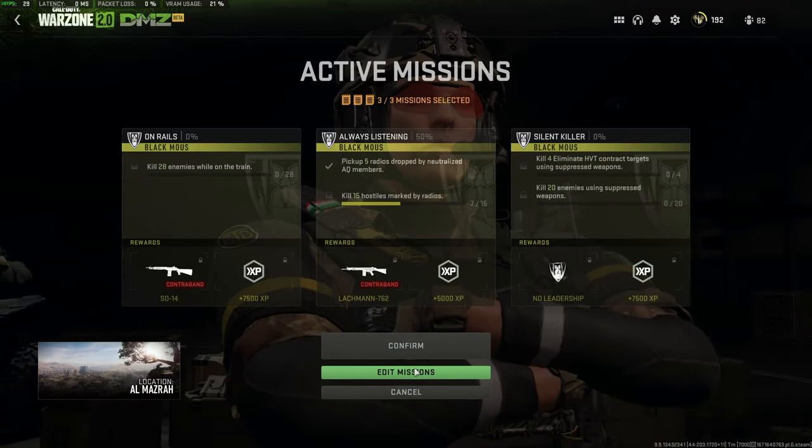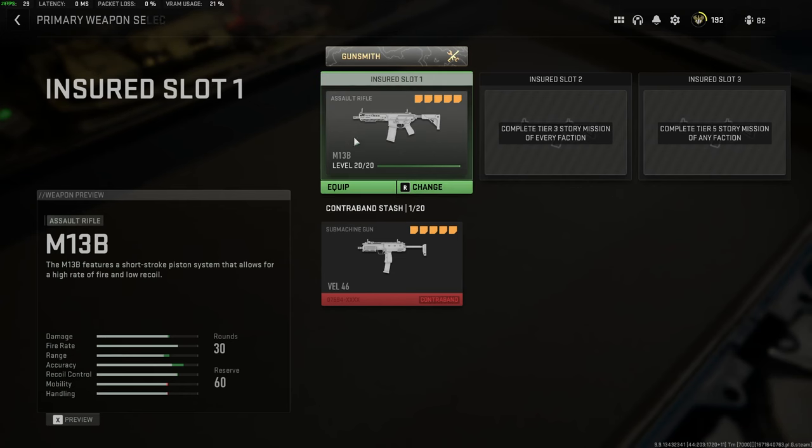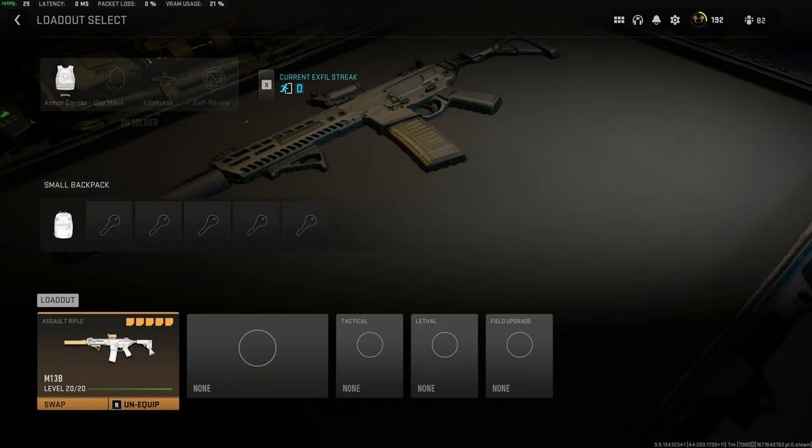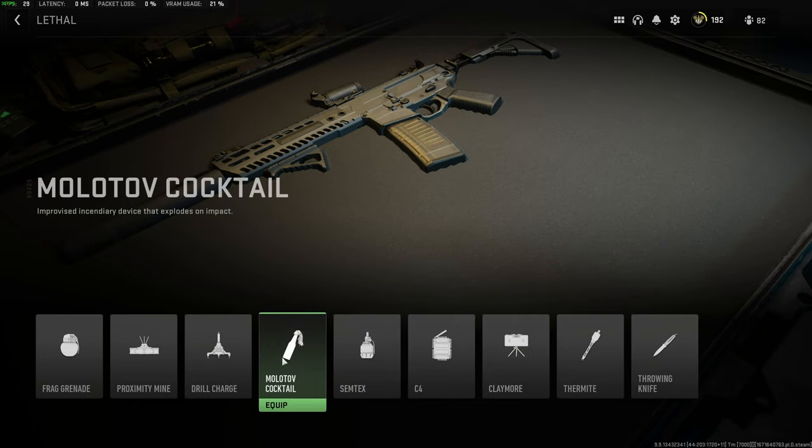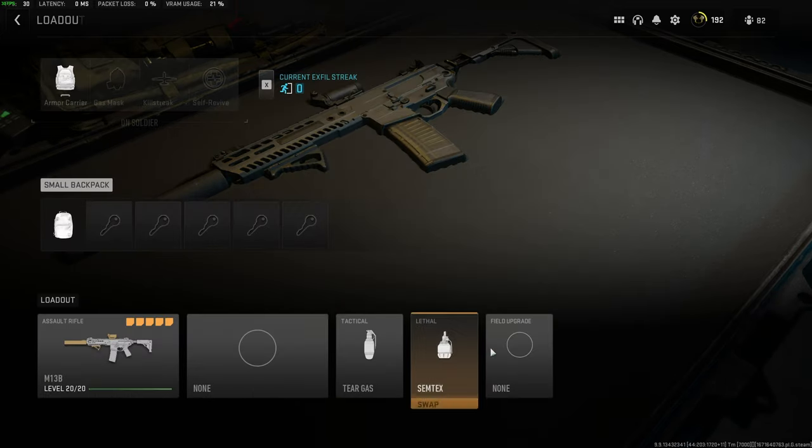Something you'll want to do here is edit your loadout and grab a suppressed weapon. I've got one here — it's got just a normal suppressor on it. It doesn't really matter what you have, just as long as it says something along the lines of 'suppressor', then you're probably fine.